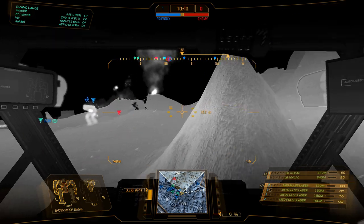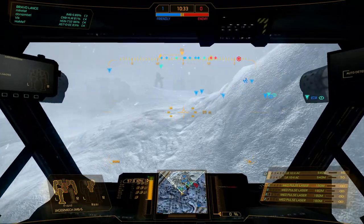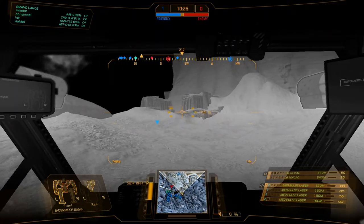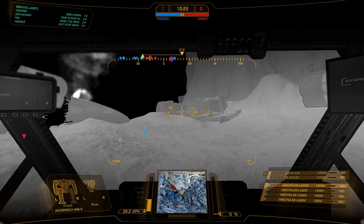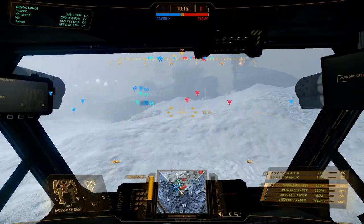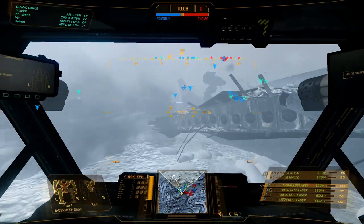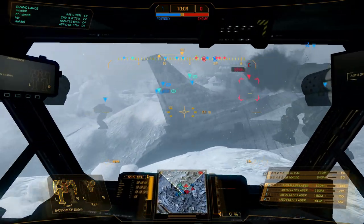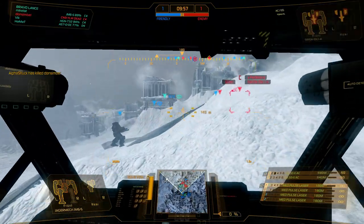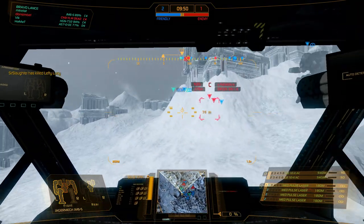Some important tips: know your mech weapon loadouts and limitations. My medium pulse lasers actually have double the range — they just won't do as much damage, but I can still poke at people. Ballistics have about three times the range. Missiles are pretty standard. Also know about ghost heat — if you have too many of the same weapons, like quad PPCs, firing more than two PPCs at once gives you really crappy heat efficiency. On the Smurfy mech lab site, the main page will tell you everything you need to know about weapons.